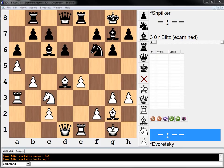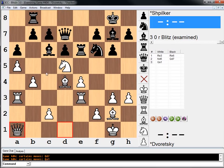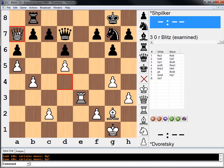Houdini even likes knight to d5 right away: knight takes, pawn takes, rook takes, queen takes, bishop d4. In the game he went Re3, Re6, Nd5, Qd7, Qa1, bishop takes, pawn takes, rook takes, rook takes, knight h5 — boom. And then white is better.